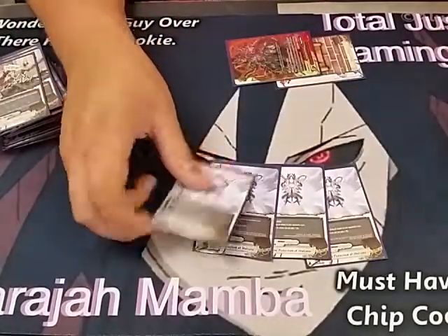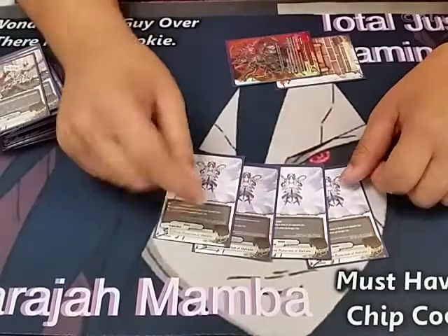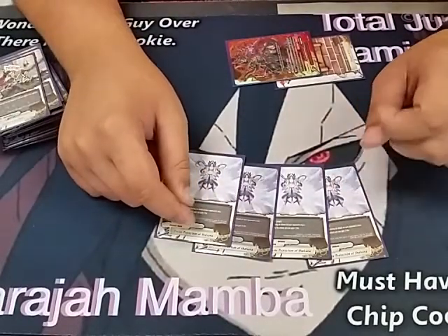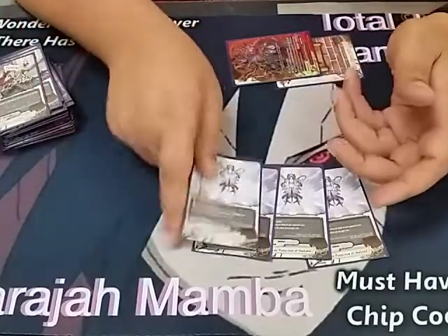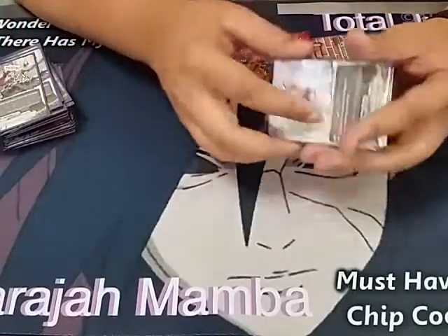We have four Divine Protection Shalzana. This card is just a normal defense spell — pay a gauge, nullify the attack, and gain life. Even if you have a monster in the center, it can still work. So that's what makes this shield really good right now, and we're playing four of it.